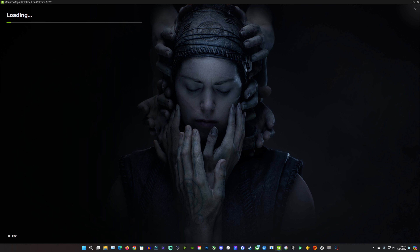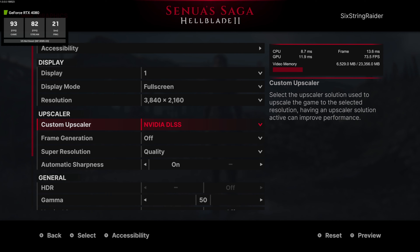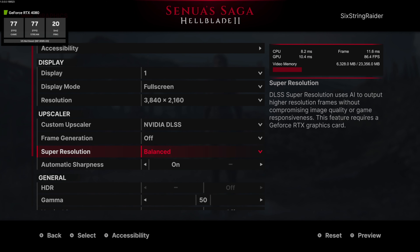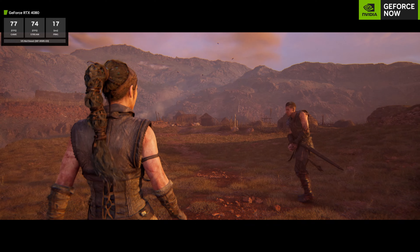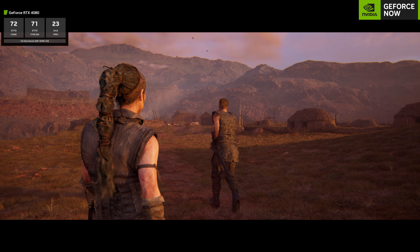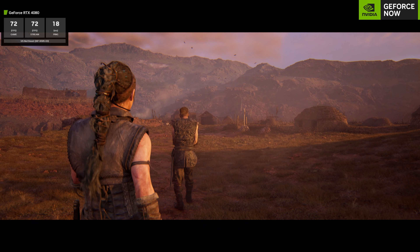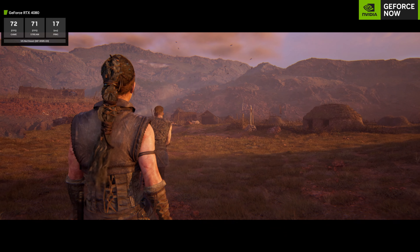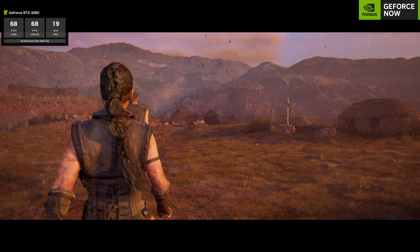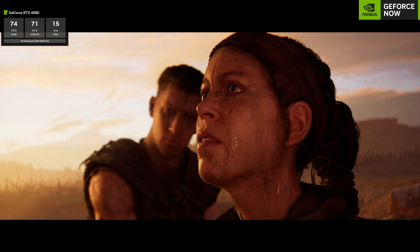You do need a subscription for the RTX 4080 Ultimate tier, which is about $20 a month, but we get access to full PC settings just like playing on a local PC. We can see stats in the top showing our game frame rate, stream frame rate — working together with Cloud G-Sync — and our ping and latency info. I wish Xbox Cloud Gaming would add those kind of stats too; it would be really helpful especially for videos.